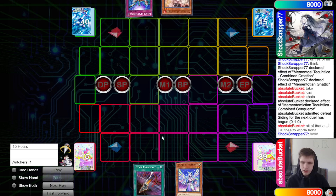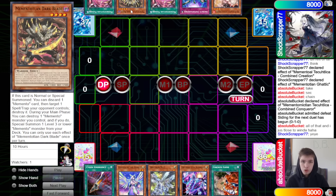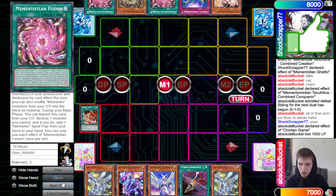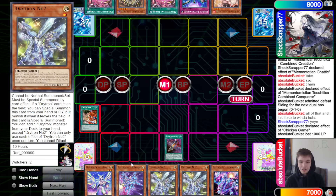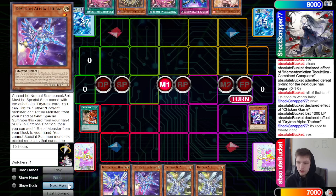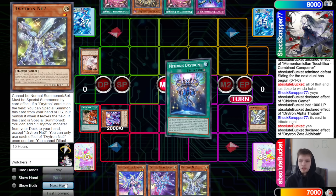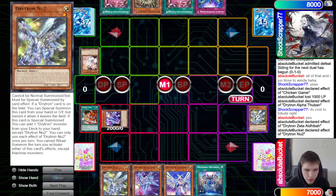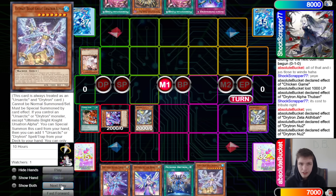Game two: Drytron goes first. Opening hands — Drytron has Cyber Emergency, Diviner, Drytron Neto, Zeta, and Chicken Game. Memento has Ash Blossom, Imperm, fusion spell, Dark Blade, and fusion spell. Start with Chicken Game, pay 1000 to draw into Neto, activate Cyber Emergency to search Alpha. Now we have Alpha, Zeta, Neto, and Diviner. Activate Alpha, tribute for cost — tribute Zeta, Ash Blossom hits it. Zeta tributes Neto to special summon, search the ritual spell, then Neto's hand effect — summon from graveyard, effect searches Ultimate Bright Knight Urison Alpha.